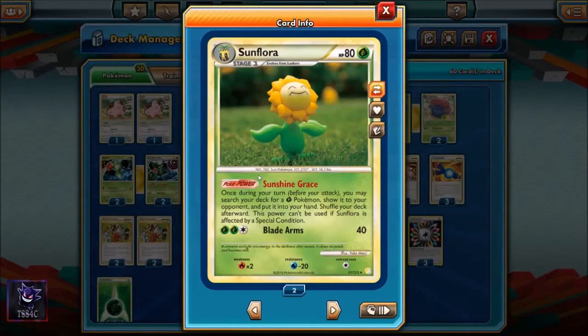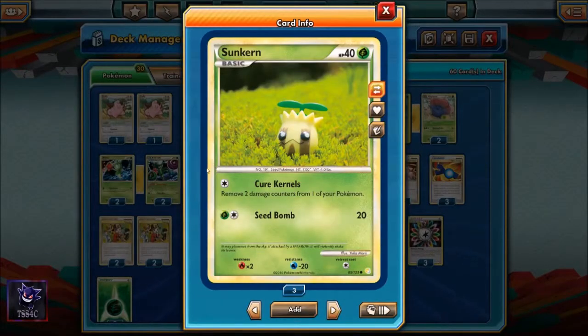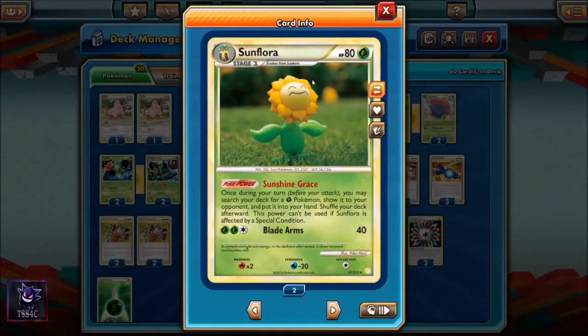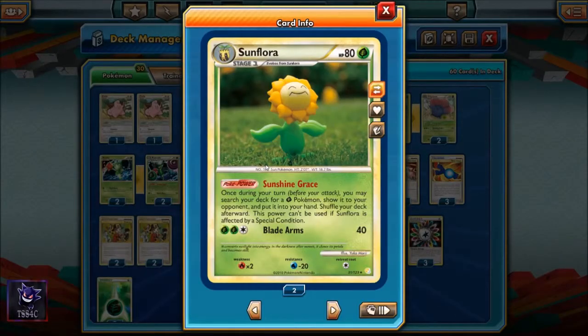We also play two Sunflora, a Stage 1 Pokemon that evolves from Sunkern, with 80 hit points and the Sunshine Grace Pokepower ability. Once during your turn, before you attack, you may search your deck for a Grass Pokemon. That allows us to fetch any Grass Pokemon we need for setup — it's a fantastic card. We run two Sunkern so we can evolve into two Sunflora and take advantage of the Sunshine Grace Pokepower.